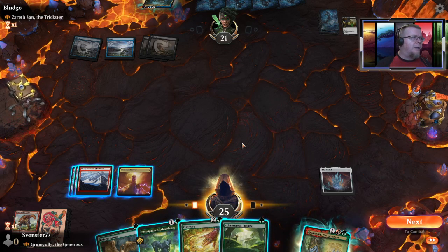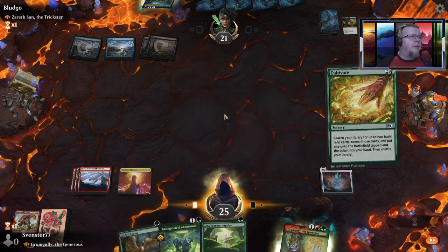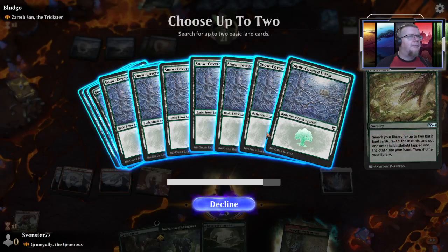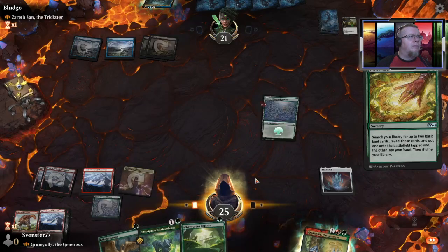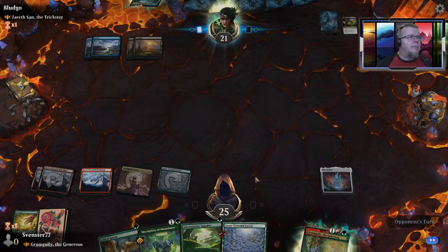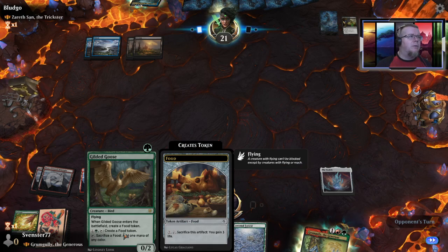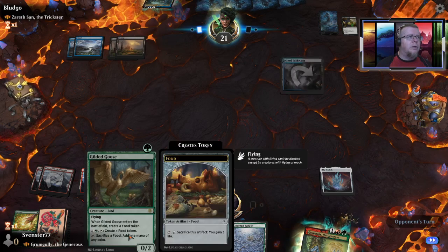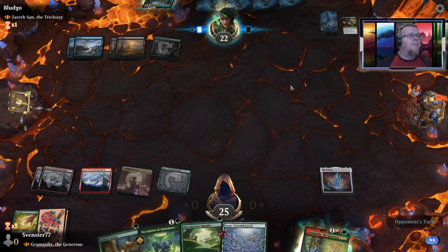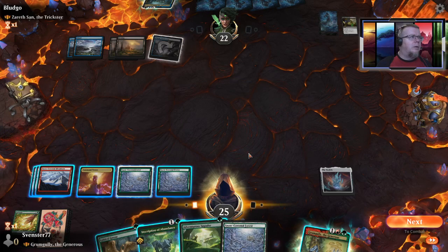We can cultivate and get some more lands out here. My little goose doesn't really do a whole lot but it has an artifact — I can also make more food tokens, which are artifacts that allow me to gain life. The goose itself will let me sacrifice food to do stuff.